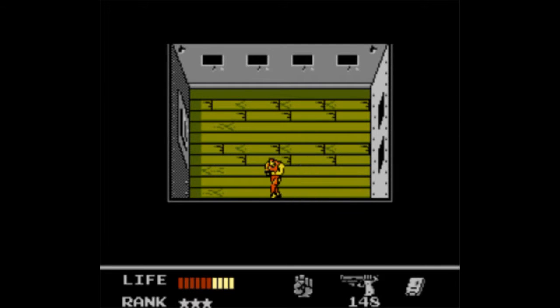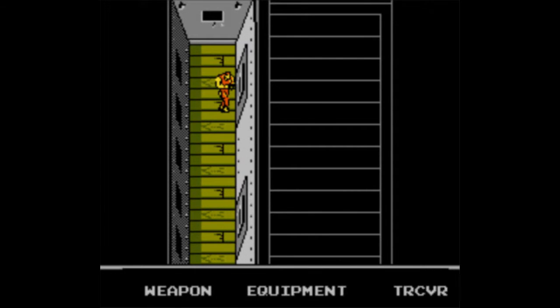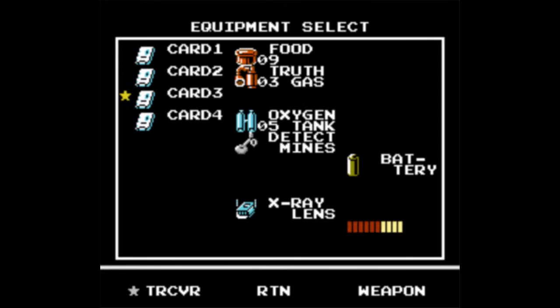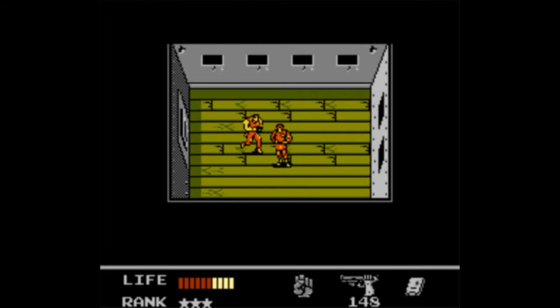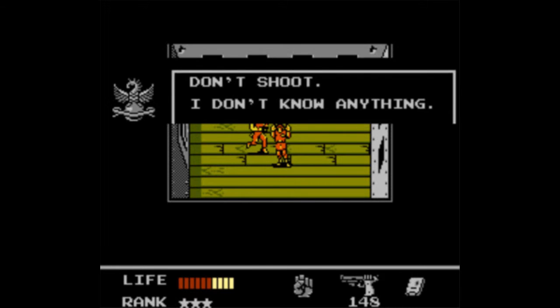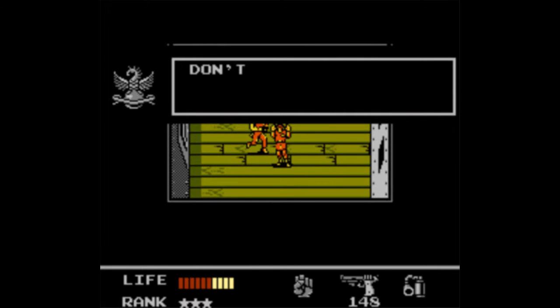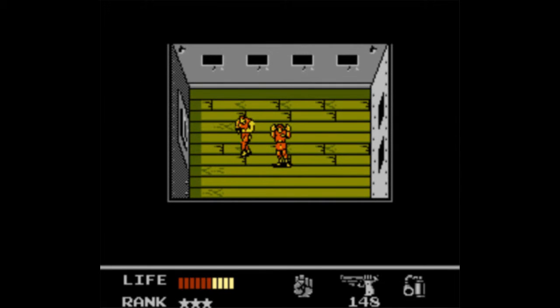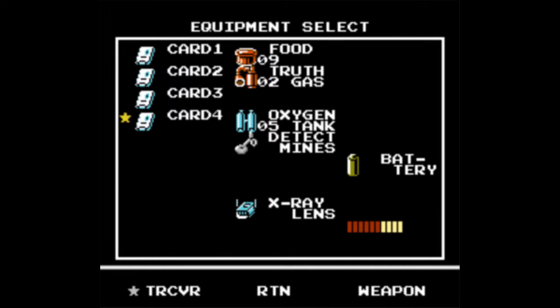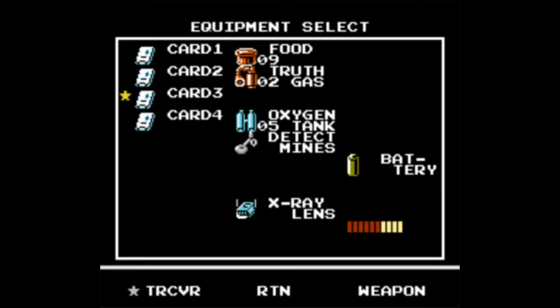One thing I have to say thinking about it — Snake's Revenge has probably some of the best environment variety between the original Metal Gears, because Metal Gear 1 on both NES and MSX was pretty much all the same stuff throughout. Don't shoot! I don't know anything! I don't believe you. Truth Gas! Don't shoot! I don't know anything! Then how low-ranked are you? I'm not sure if that was a glitch, or something I forgot to translate — like they accidentally pasted the line twice in. But he tells you nothing new, and I'm not even sure if that counts towards your ranking, so that's kind of stupid.